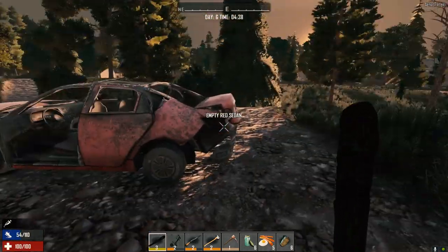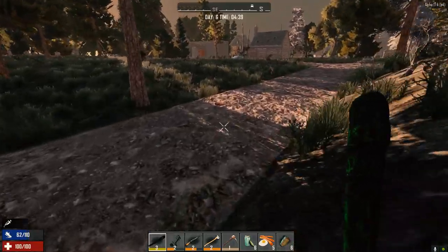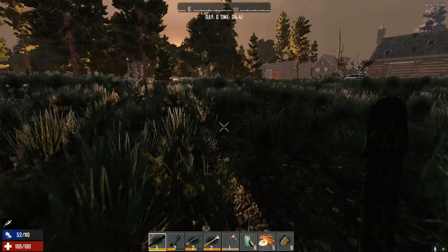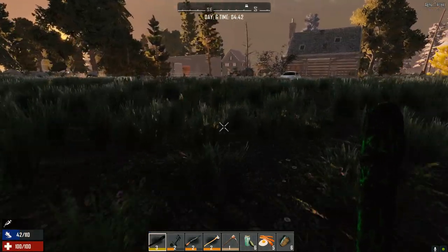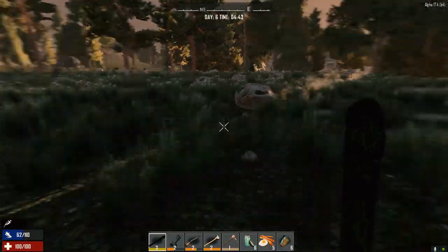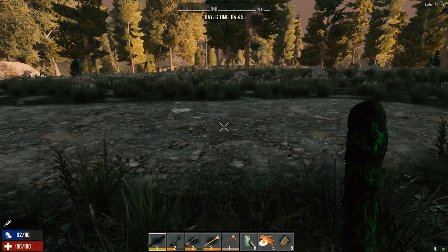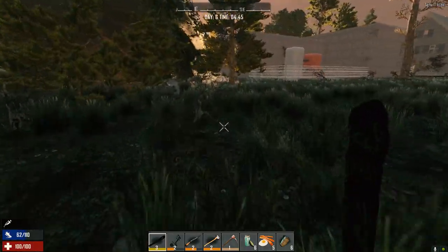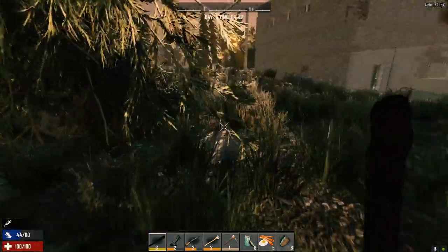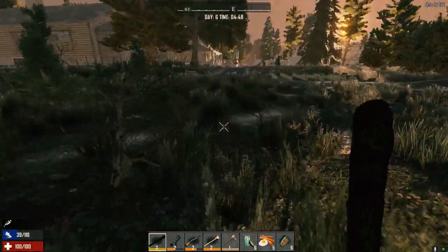We'll loot a few things as we go — there's a nice little house over there we can loot too. There's a little wandering horde over here; I don't think we should tangle with them. We're on our steroids but I'd rather not waste them on the horde right now — better to use them for transporting stuff. Maybe we can hit them up on the way back.